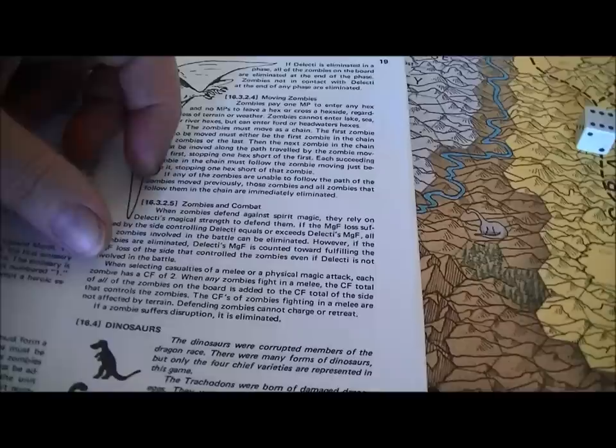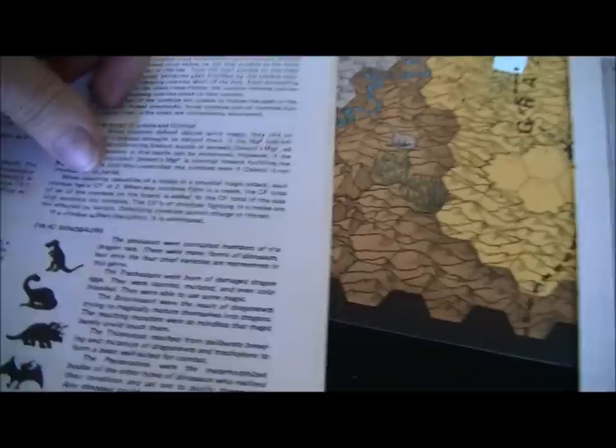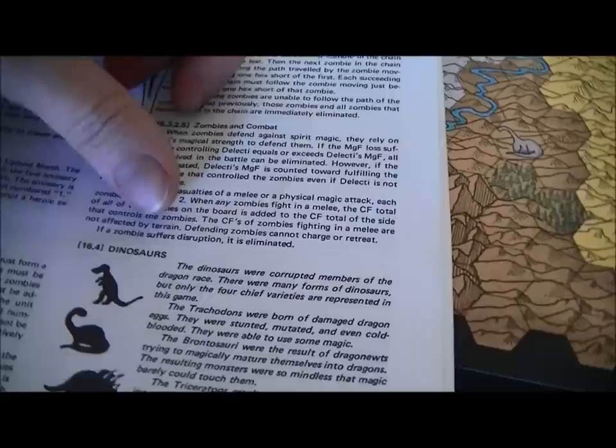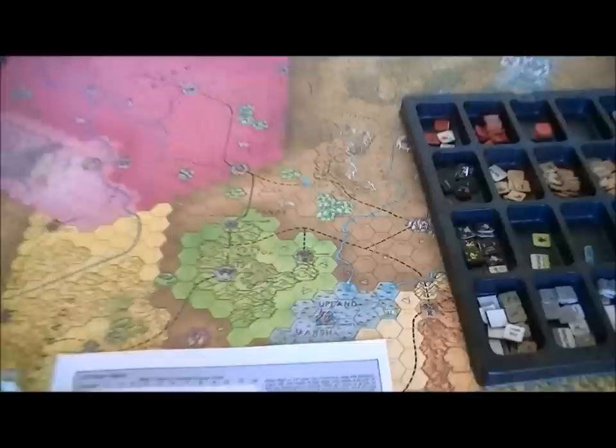Each zombie has a combat factor of two. When any zombies fight in melee, the combat factor total of all zombies on the board is added to the side that controls them — so the more of them on the board, the more powerful each single one is. They're not affected by terrain for their combat factor. They cannot charge or retreat; if disrupted they're eliminated.